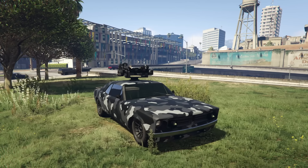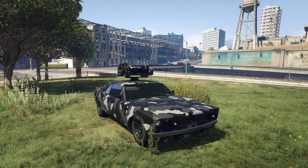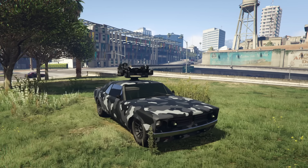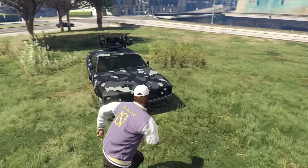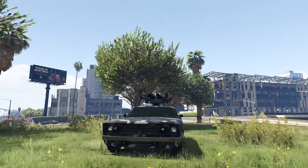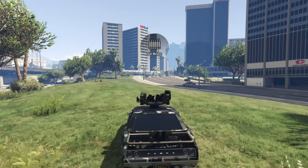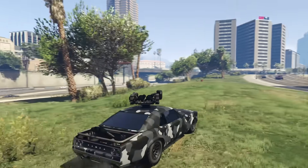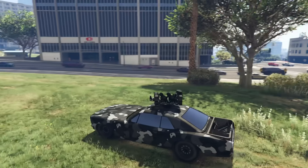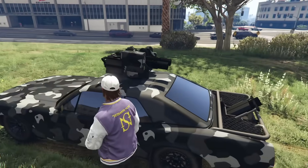In my opinion the best discount of the week. This thing is 40% off and it is available on Warstock Cash and Carry. However it's only really good if you've completed your bunker research or have a good portion of it completed already. The Weaponized Tampa has a lot of different armaments — front mounted missiles, a rear mounted mortar, the dual controllable minigun which is absolutely insane, and proximity mines you can drop as well.